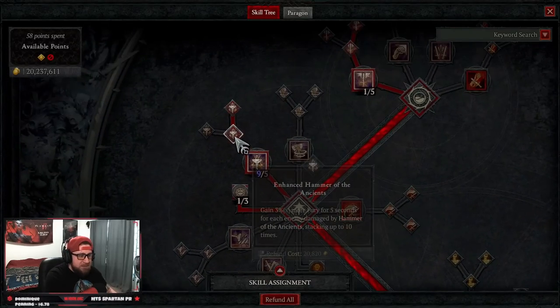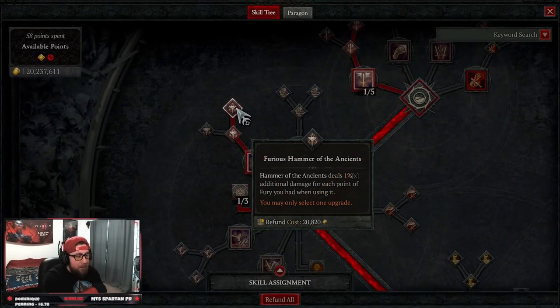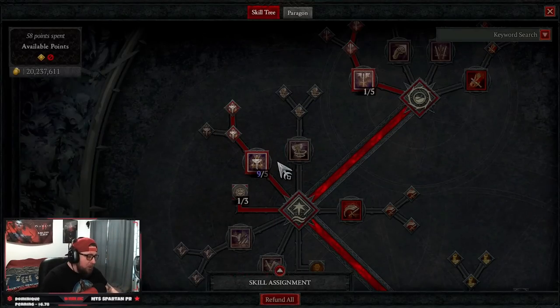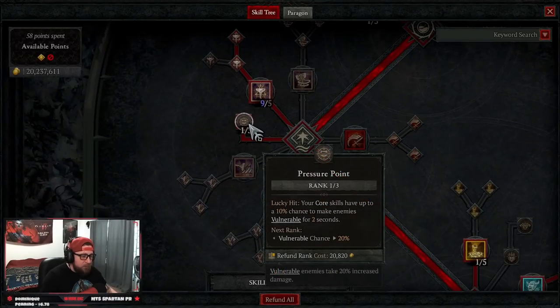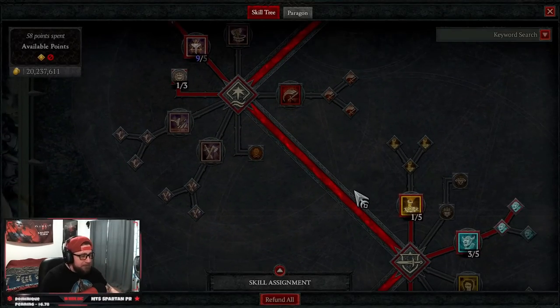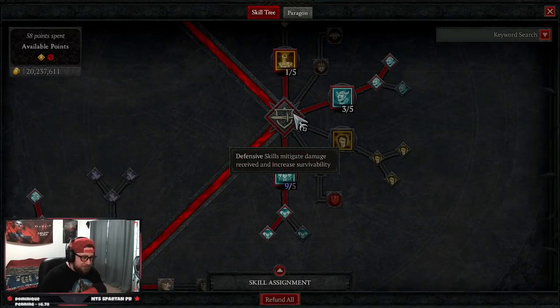Down to our core skills, we're taking Hammer of the Ancients and maxing it out all the way up to Furious Hammer of the Ancients, which deals 1% additional damage for each point of fury you have when you spend it. The whole point of this build is to get our fury generated all the way to the top and do as much damage as possible. One passive here — Pressure Point — on a lucky hit, our core skills have a chance to make enemies vulnerable. We also run the Exploit glyph which makes enemies vulnerable.